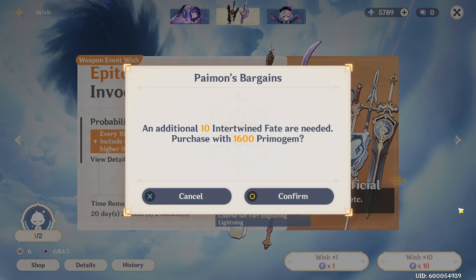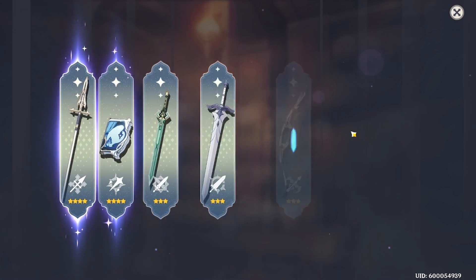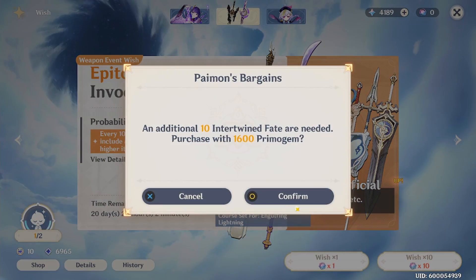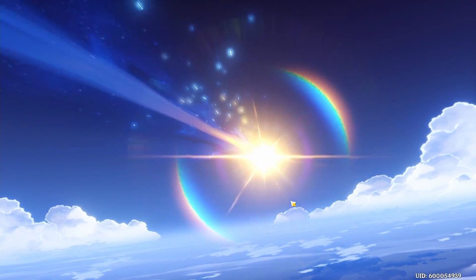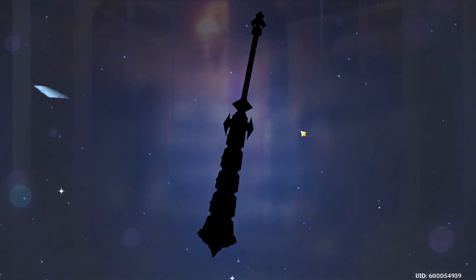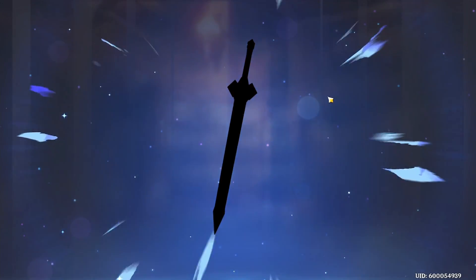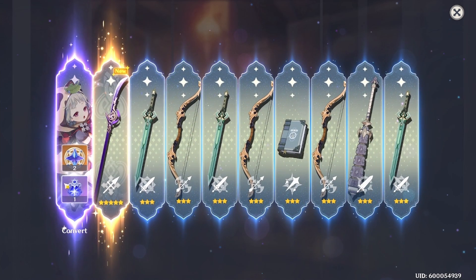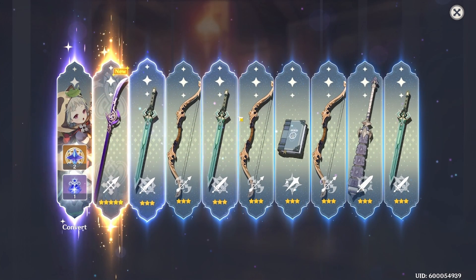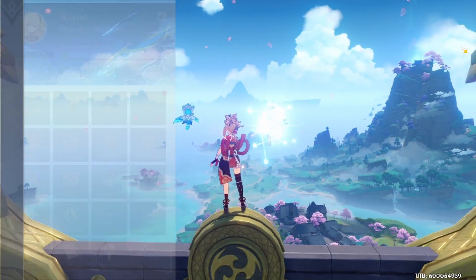I'm back again. Let me know how much you think I spent to get the character and the weapon — let me know down in the comments. Please let this be it. Oh no, this is hurting. Another C2 Sayu! Okay, I thought I was going to get the Unforged again but C2 Sayu — I'm more happy about Sayu than the weapon. That is it — we got her weapon, the Engulfing Lightning!